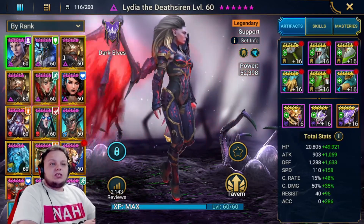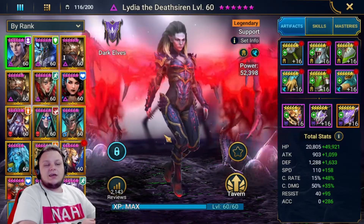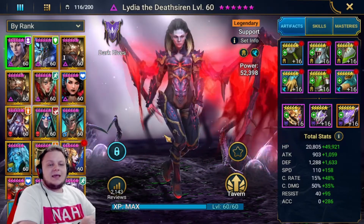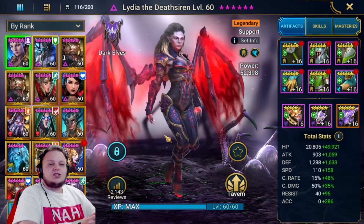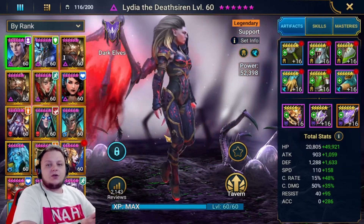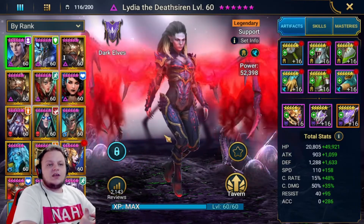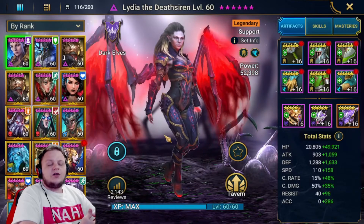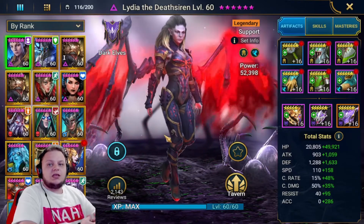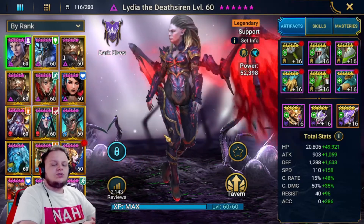For dungeon builds, it's pretty much the same — any of the previous builds will do well for your dungeons, depending on the strategy you use. The same applies for Faction Wars and other dungeons. Any of the Clan Boss, Arena, or Doom Tower focused builds are going to work here. The only difference might be whether you want to focus more on accuracy or speed, or might even need a little more tankiness. Again, it just depends on the strategy you're using.